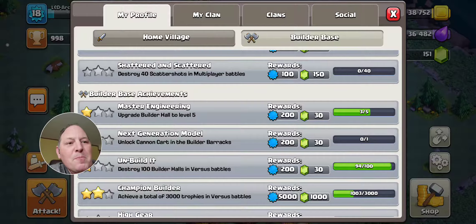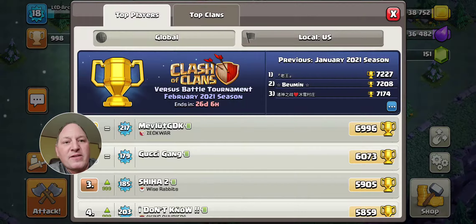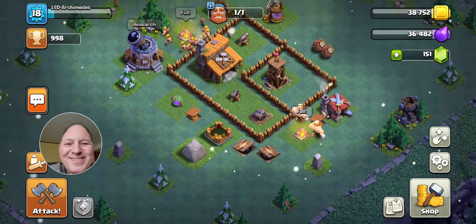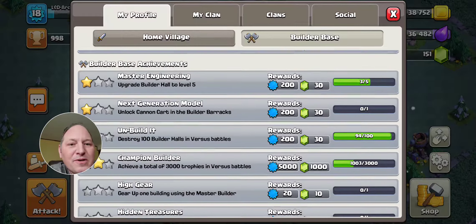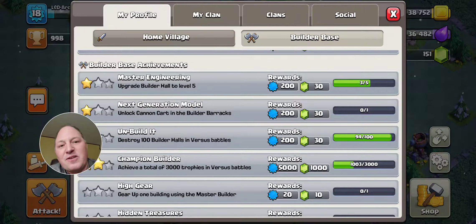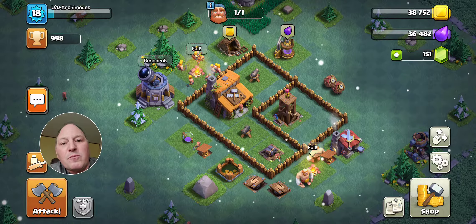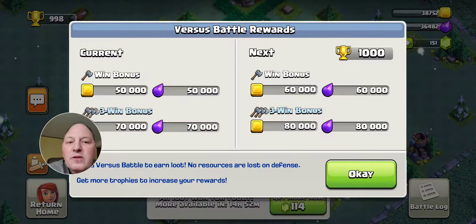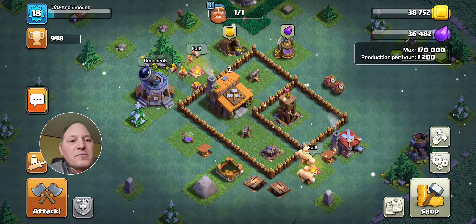I was able to get those gems to put toward my fourth builder. I just kept attacking super aggressively even after I used up the bonus and wasn't getting more loot for it, because one of those achievements is to destroy 100 Builder Halls and you get 30 gems for that. I've already destroyed 94 Builder Halls. Also, the win bonus when you attack gets higher — next time I have battle rewards available I have a win bonus of 50,000, and my three win bonuses total 70,000, which is almost exactly what I can hold right now.